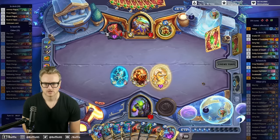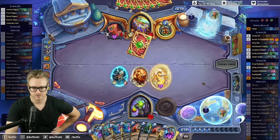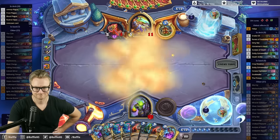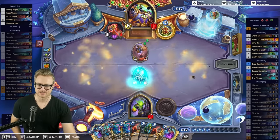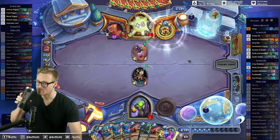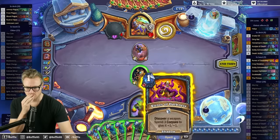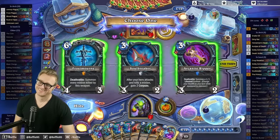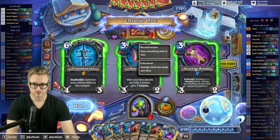That's not bad. This baits out a Brawl, which I'm trying to bait out before going in with Primus. So that was a card from the far left, which means that we were actually wrong in our read. There are lifesteal weapons in here — I just keep getting the worst options right now.